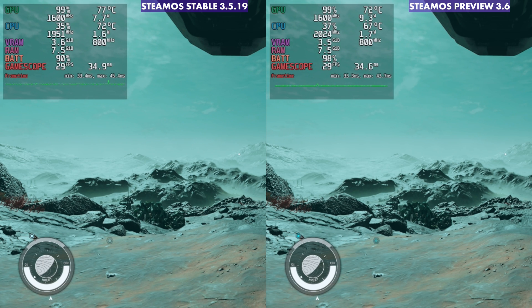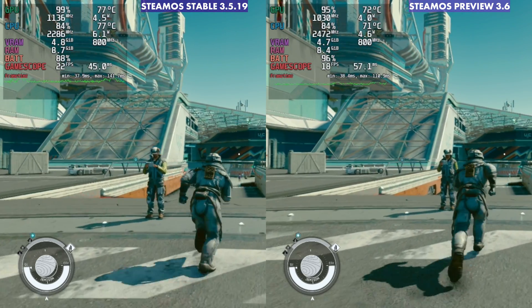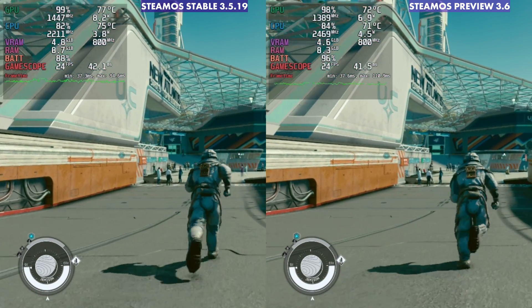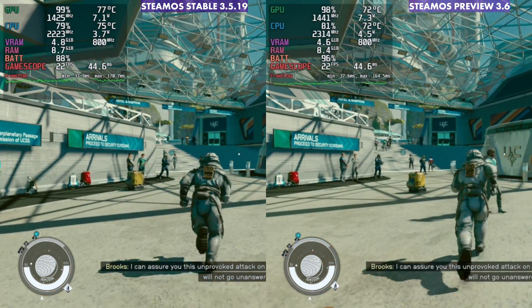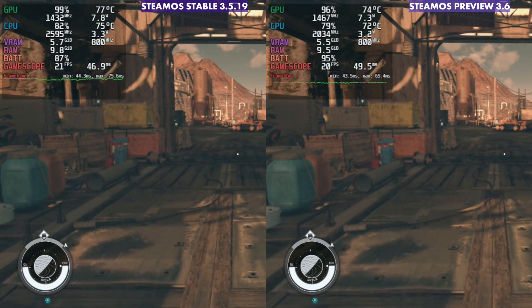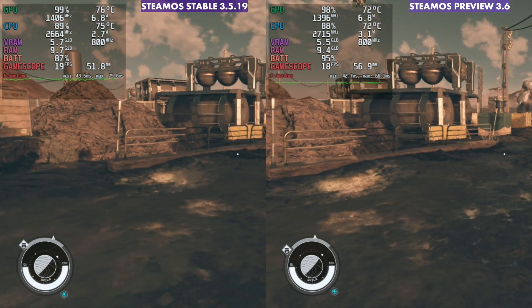Starfield is another one I didn't expect any real difference in, and pretty much there wasn't. Frame times were sitting a bit better a lot of the time, but overall performance and how the game was running was basically identical to Cyberpunk. So to summarize: Mortal Kombat lost the most, Horizon Zero Dawn did a little better on Stable 3.5, Cyberpunk is basically the same, and Starfield is basically the same. It really depends on what game you're looking at — that's just the nature of these bigger driver and OS updates on PC in general.